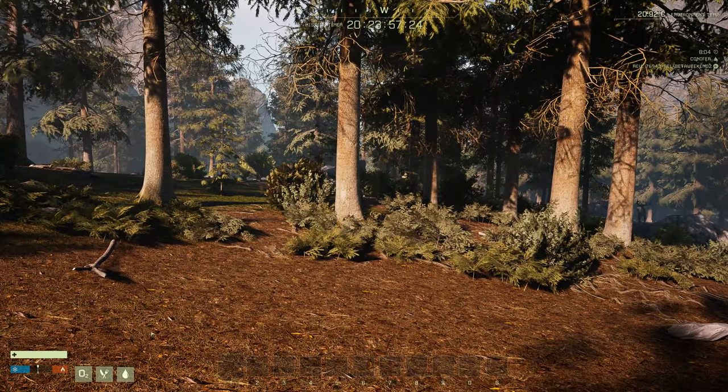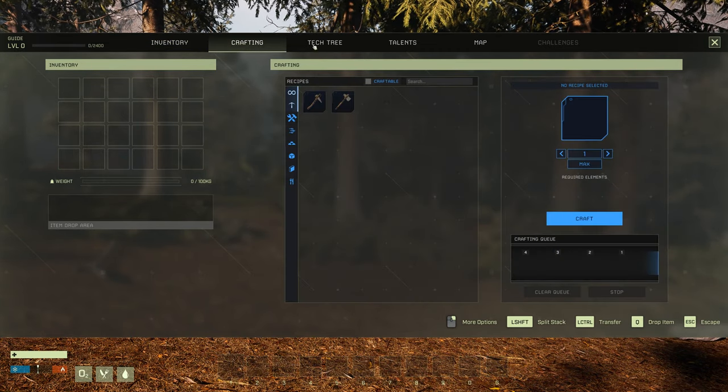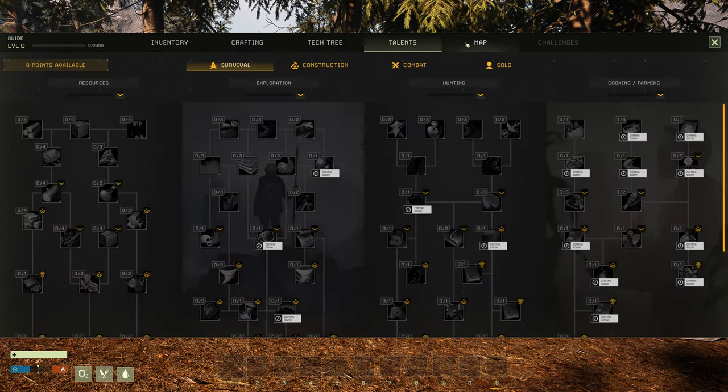Right at the beginning, you can press Tab to go into your inventory screen. You've got your crafting, your tech tree, your talents, and the map.